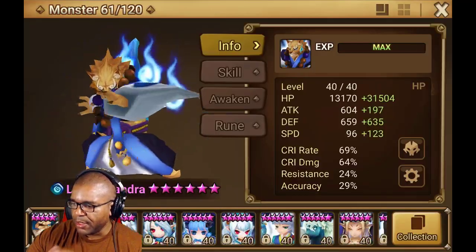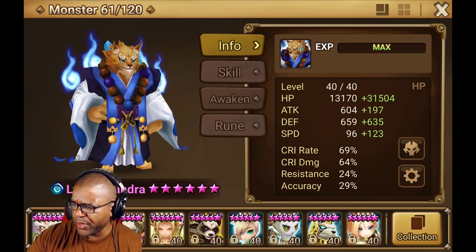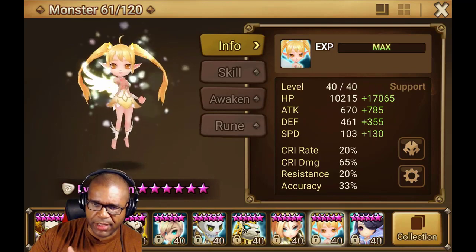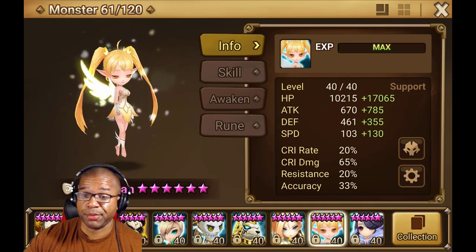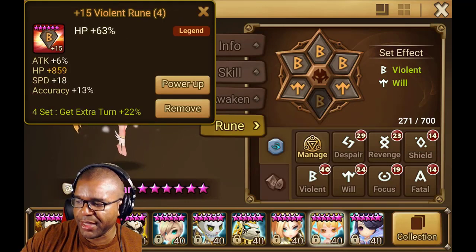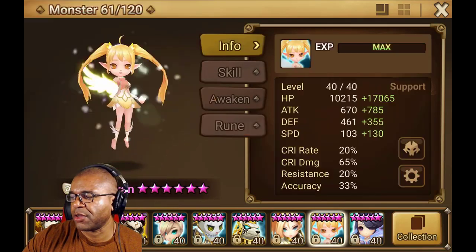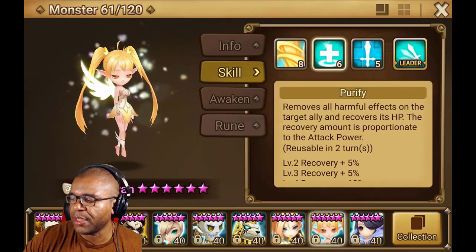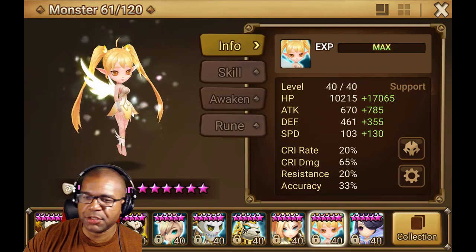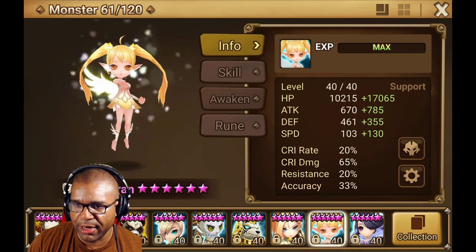I'm going to embarrass myself when it comes to my friend Fran. Fran is probably one of my top three picks right now when it comes to RTA. And right now she's hurting pretty bad. I like the speed and the bonuses that she's got, but in order for me to get the speed that I need, I have to run an attack rune on her. And yes, I know it does help me out with the heal and the attack boost.